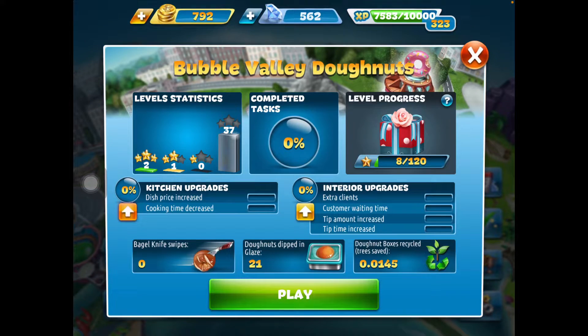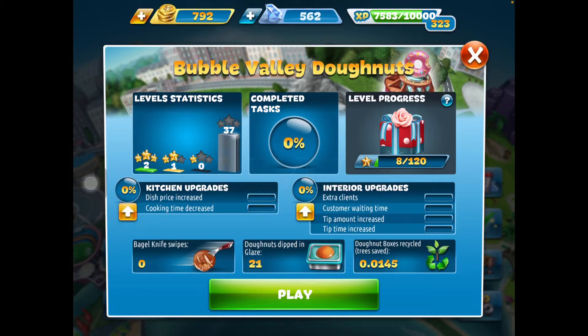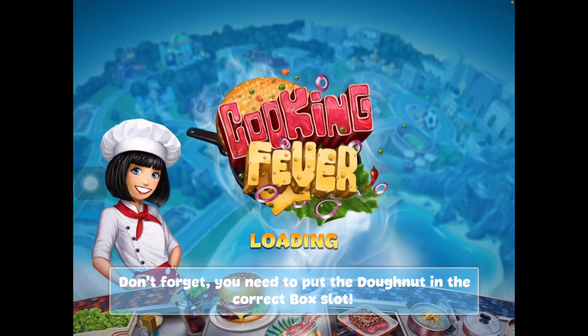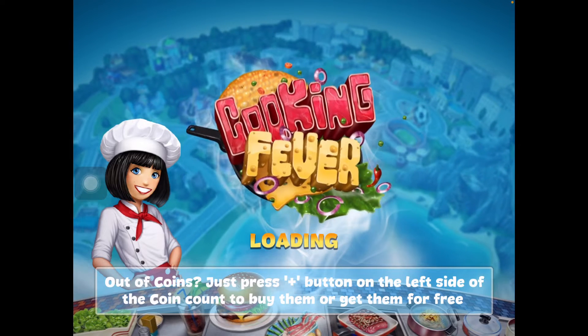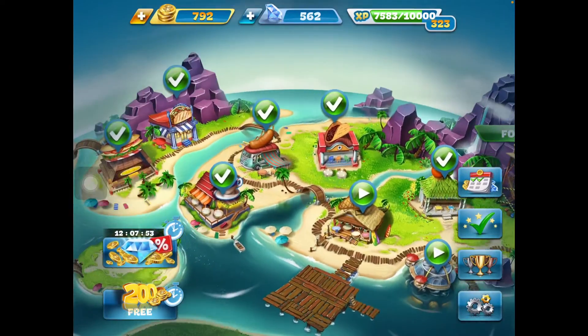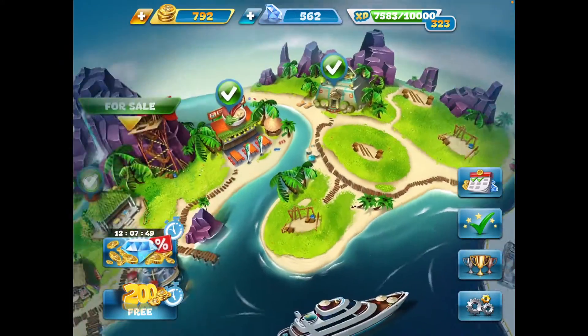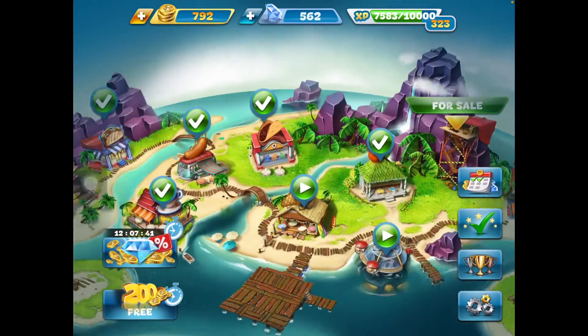So you're gonna see it starts from level 22 — trees saved, donut box is recycled, okay. It starts at level two, but level one just teaches you how to play. I'll explain how to play. I have something to say: it took me so many levels, I had to repeatedly play these levels just to get enough coins — 30,000 coins and 30 gems — just to unlock this restaurant. It's a very tedious process.